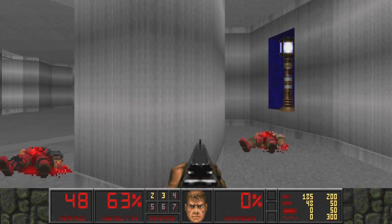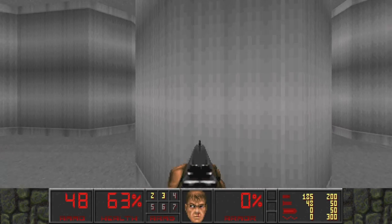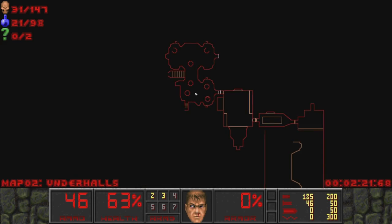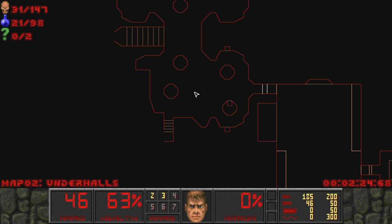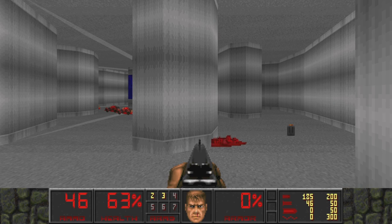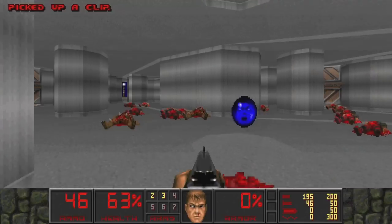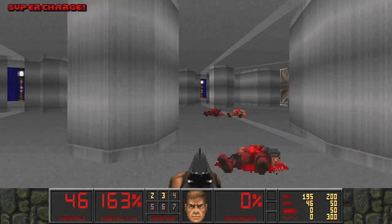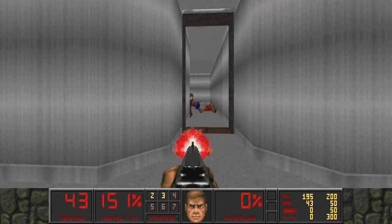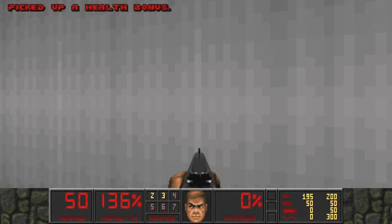Right here we are actually at our first secret of the level, and you have to look really closely but one of these pillars is not like the other. It is incredibly hard to notice the difference - it's this one right here, the pillar that is northwest of the bottom four. The textures are just slightly different. During the initial playthrough this morning I did not find that one - I actually thought I bugged the game somehow, they hid it that well.